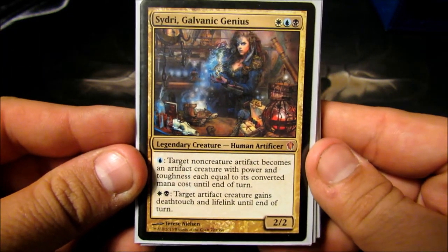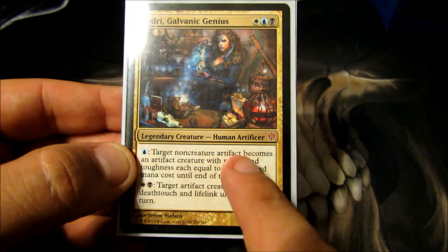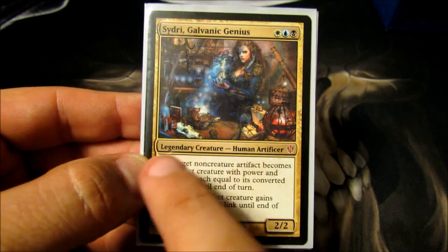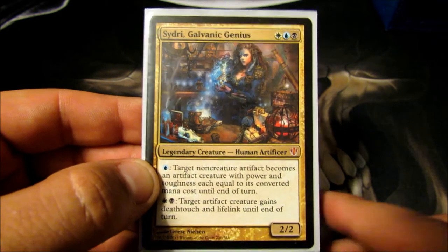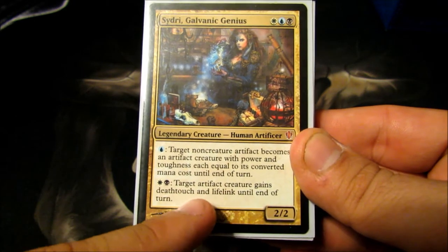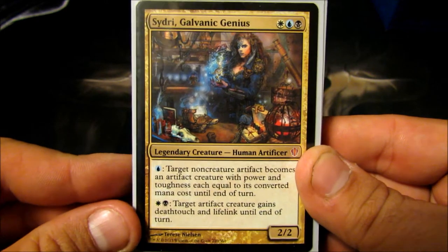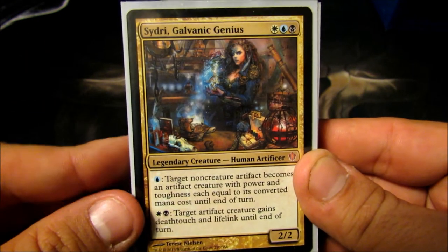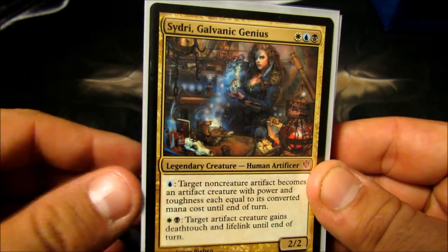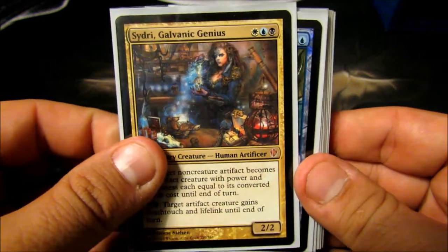Sydri, Galvanic Genius — when I saw her spoiled, I immediately knew she was going in this deck. Pay a blue: target non-creature artifact becomes an artifact creature with power and toughness equal to its mana cost. If I drop Mycosynth Lattice, I can pay a blue to make an opponent's artifact — or even their land — a creature, and since it has no mana cost, it just dies. So I can start killing people's lands. She can also tap a white and a black to give target artifact creature deathtouch and lifelink until end of turn. Deathtouch is nice — turns all my 1/1 Myr and thopters into real killing machines instead of chump blockers. Great for combat tricks too.